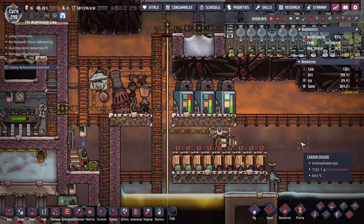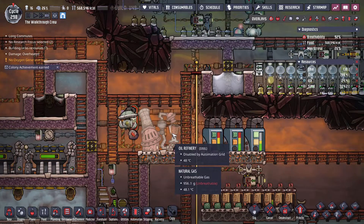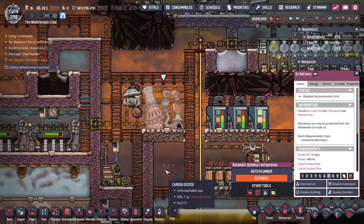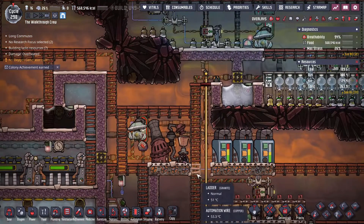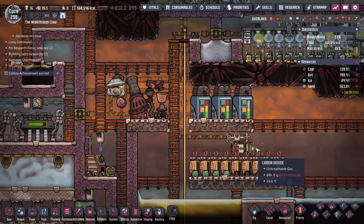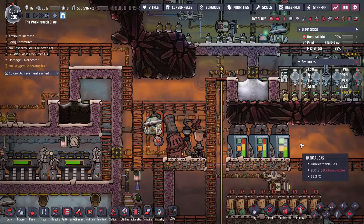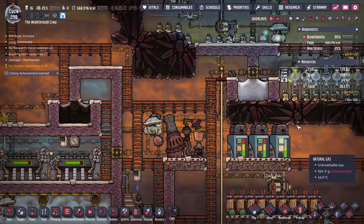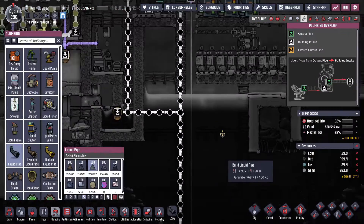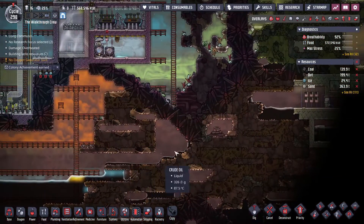Option number one — and I think the most obvious option, because there's a building that just directly does it — is the oil refinery. Upsides of the oil refinery are definitely that it's simple. I tend to like more simple things than overly complicated things, but it's not necessarily always the best way. With an oil refinery it's pretty straightforward. All you need to do is grab some crude oil, and I did mention this in the oil video — this is actually the same biome, I think.